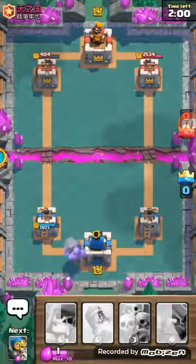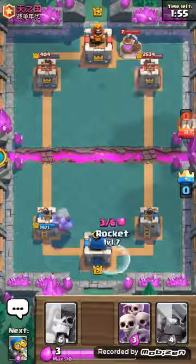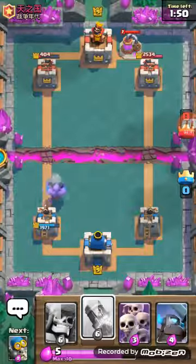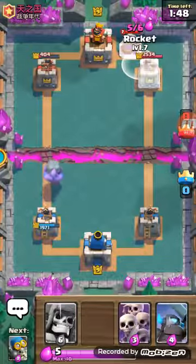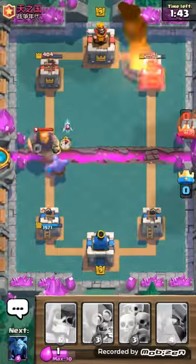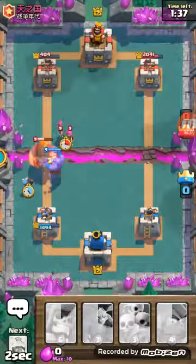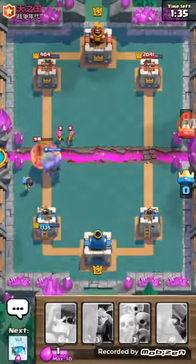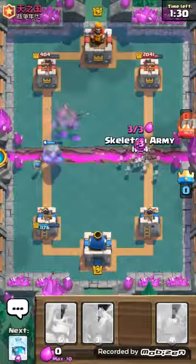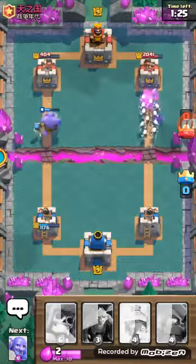That Boulder might be able to take down that tower, I don't know, but let's see. I'll rocket that again, just gonna wait for my rocket to finish. He just dropped down the Royal Giant and the Ice Spirits, so I'm gonna put a Bomber there and put the Skeleton Army on the other side as well. Right now I might be able to do plenty of damage.